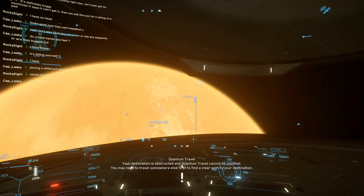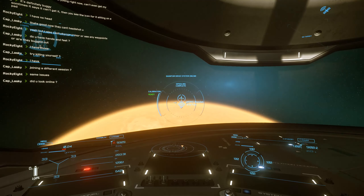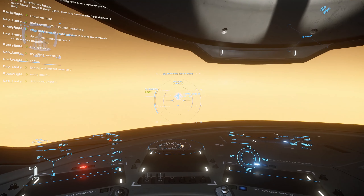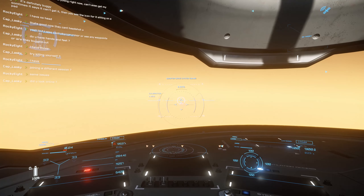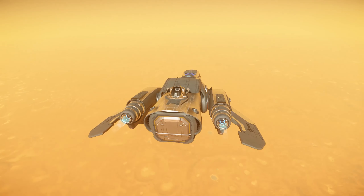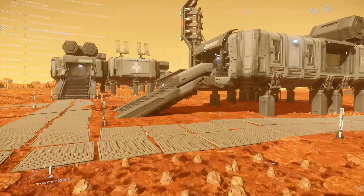Now I'm over at one of the moons of Hurston — Ariel — and we're going to go over to Besdek and pick up some Laranite. One of the things you can do with the Freelancer is a little bit of light cargo, but it's not really that great — you won't make much money and you'll also have to risk a large amount of money doing so. One tip: if you're going somewhere on the surface and want to mark it again, you can spool your quantum drive and mark it on your map with F2 and it'll show the distance.